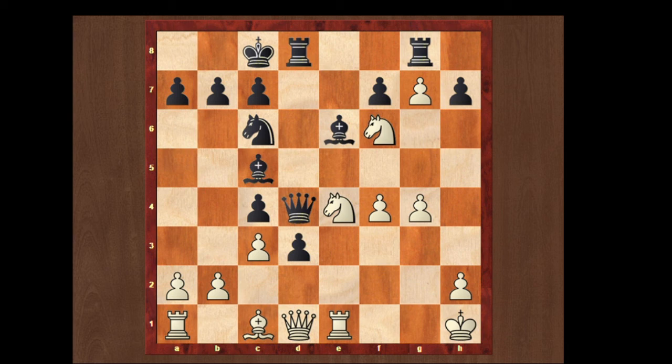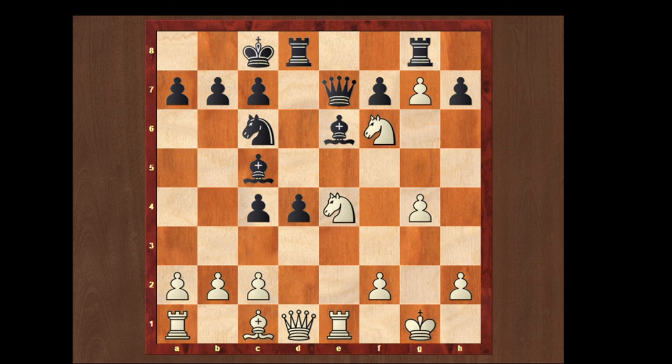Another move is queen e7. If he plays queen e7, we can just take the rook with the knight, rook takes knight, and we can just play bishop to g5, attacking the queen. And if he plays anywhere, we can just take the bishop with our knight.